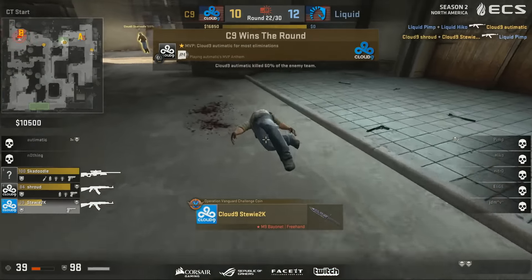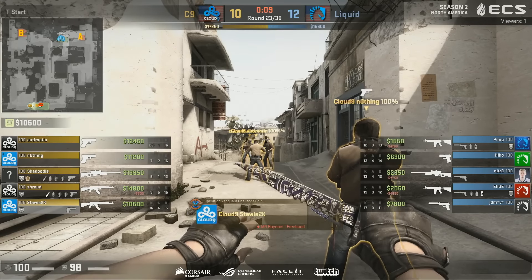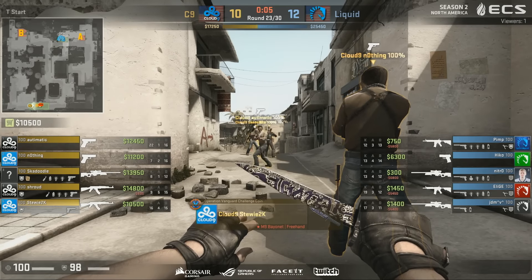Sometimes they're just going — we just want to play the round like this, we don't really care what's going on. We are going to do a B-split now. And Liquid just are not finding the right setups to deal with it. And they're not looking to try to find information either — there's no timely B pushes or upper dark pushes from them.